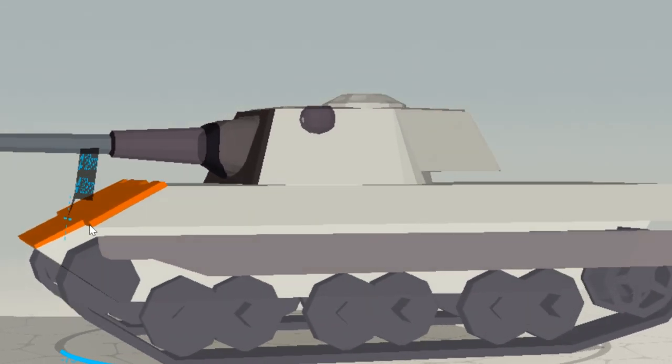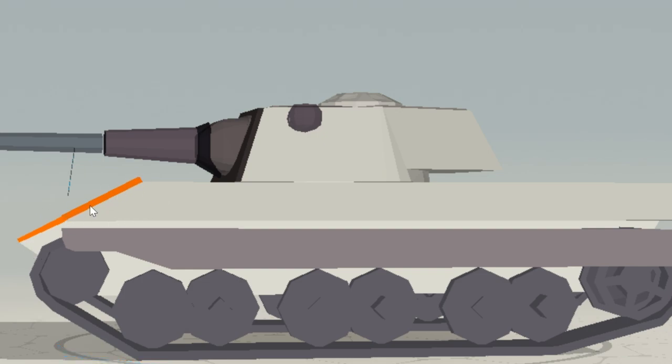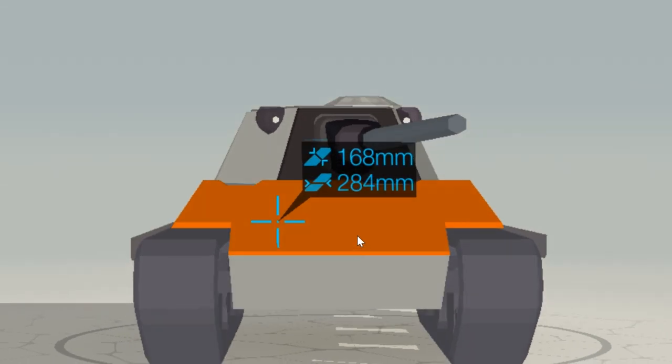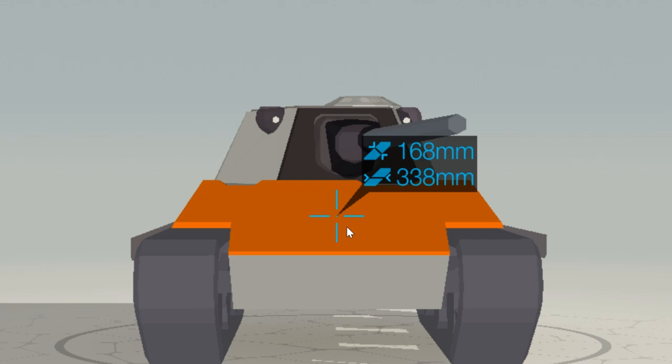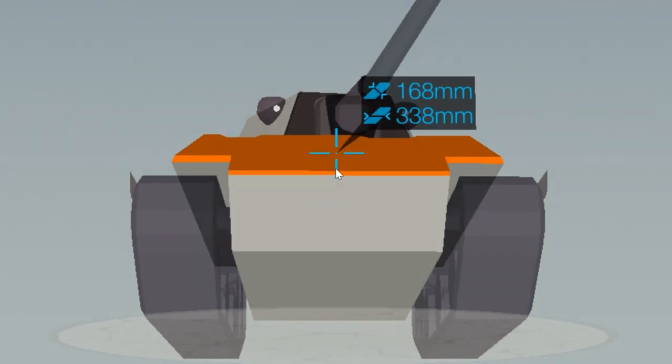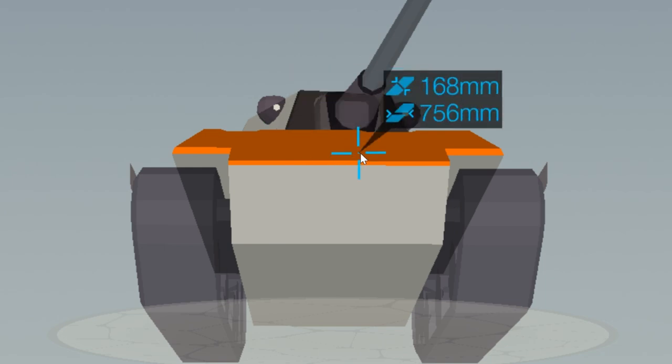Angled armor is also very interesting, because a shell has to penetrate more thickness than the plate is actually thick due to the angle. AP, APCR, and HEAT will penetrate based on the actual effective thickness faced — in this case 338 millimeters while the plate is only 168 millimeters thick, so the round must penetrate 338 millimeters. If the plate is at an extreme angle, AP and APCR might ricochet at about 85 degrees, unless you're firing a shell with a caliber at least three times the armor thickness — for example, a 91-millimeter round at a 30-millimeter plate — in which case it will attempt penetration at any angle. HEAT will always attempt penetration, but if it doesn't manage it, it will cause no damage.